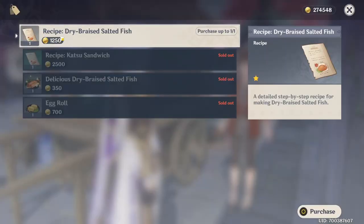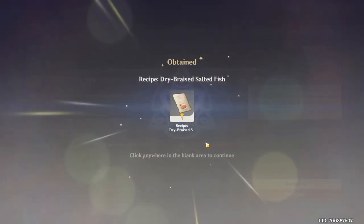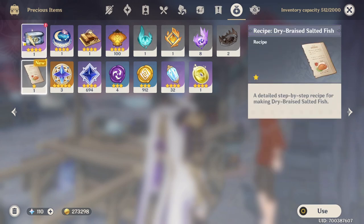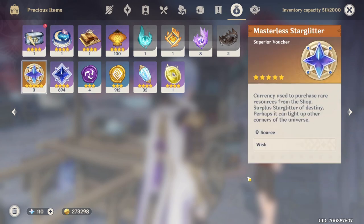And then we can see the recipe right here — Recipe: Dry Braised Salted Fish. Purchase it. Then go to your inventory in this section right here: Precious Items. You're going to find the recipe right over here and click Use. And then you'll learn this recipe.